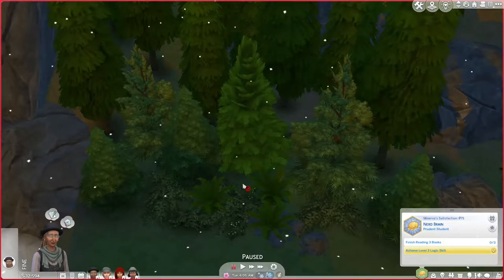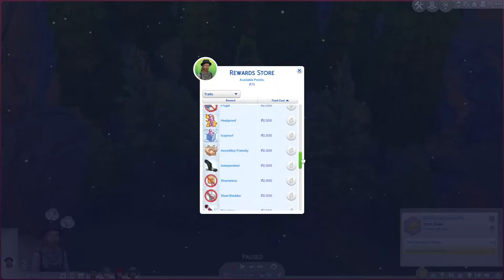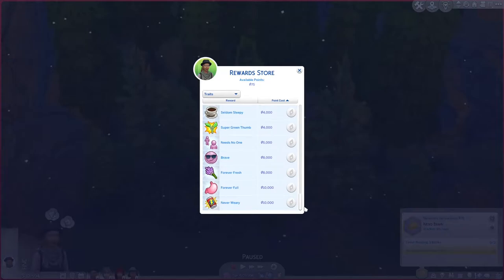Many of you may know that there are reward traits to be gotten in The Sims 4. These reward traits are only available through gameplay — you cannot generate a sim with them without cheating. These traits can usually be found in the rewards store. If we open that up here, you can see there are traits like always welcome, cold acclamation, great storyteller, all sorts of things. Many mods add their own, but these ones here are the defaults. They can be very powerful too — like never weary, which means sims never need sleep.